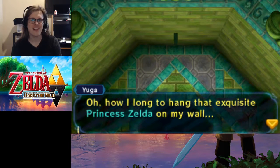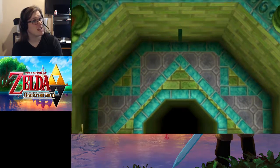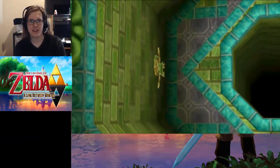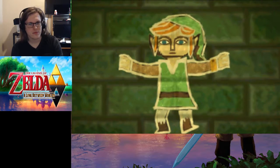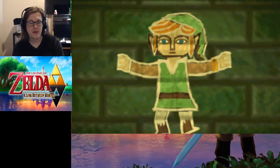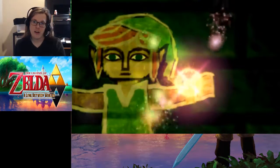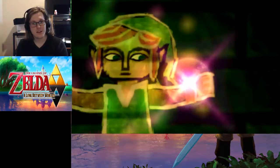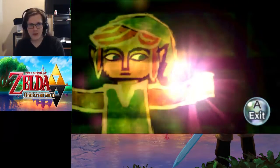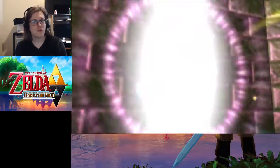He says, 'How I long to hang that exquisite Princess Zelda on my wall.' So, going after Zelda next — since Zelda would be one of the sages. But we are stuck here — this seems like the end of the game, except for that bracelet Ravio gave us. And he saved us with the bow, and gave us the ability to leave walls.